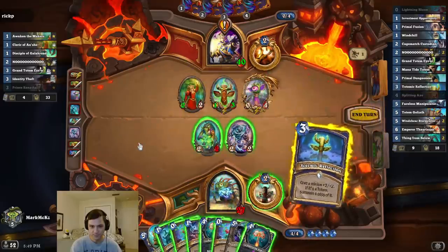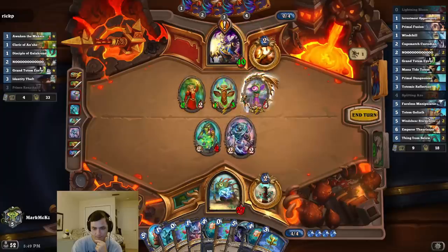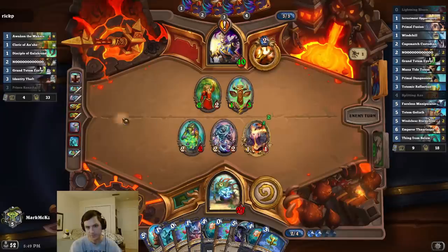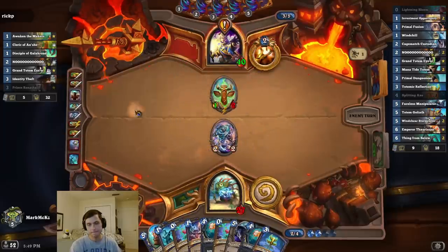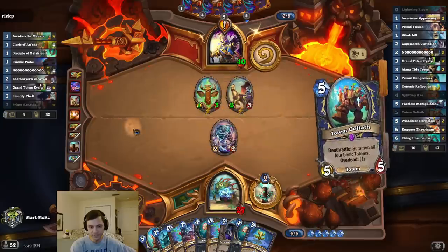Outrageous. I can copy his — I don't think I really want to do that very much. It's actually really awkward. I mean I could waste a Bloom but it doesn't even feel worth it, honestly. Very slow — most of my spells are garbage. Hopefully he gets an Investment Opportunity — that would be funny.